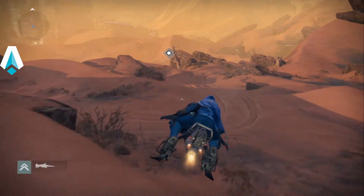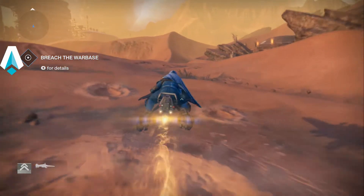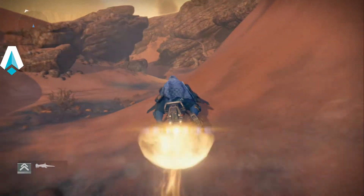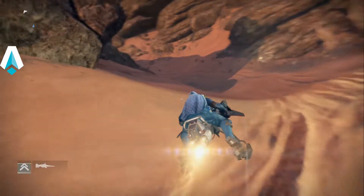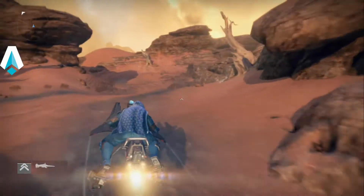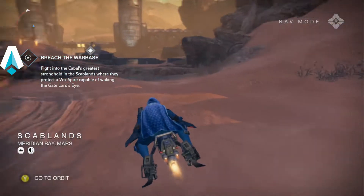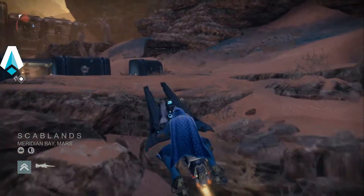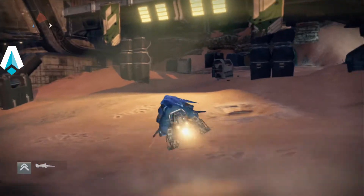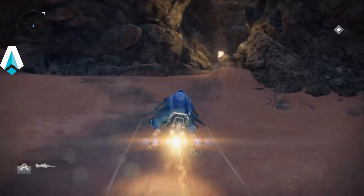As we start, if you're really low on ammo you may want to make a left turn right about here and go down into that little valley where the Vex and the Cabal are fighting each other, take them out and grab their ammo. But I've got enough ammo to get going, so I'm going to bypass that and just head on to the first major waypoint through that little gateway opening up ahead to the left.